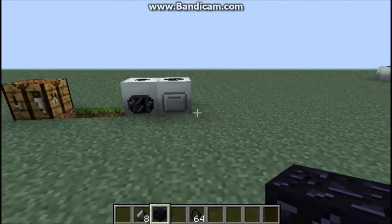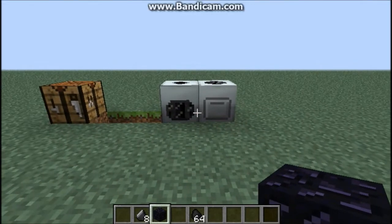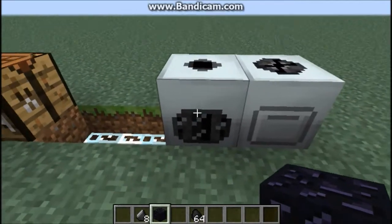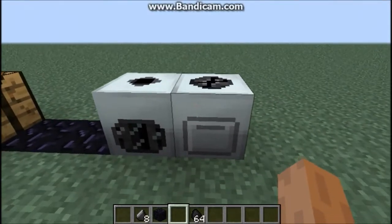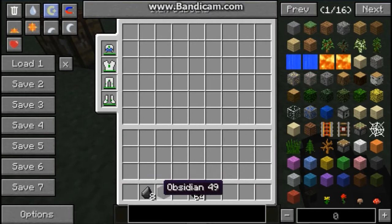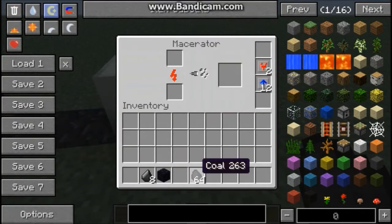Hello and welcome to how to make diamonds out of coal. This is mostly Industrial Craft. First of all, you're going to need 64 coal, 1 obsidian, and 8 flint, and that will pretty much do it.